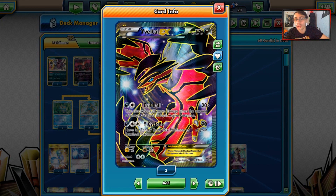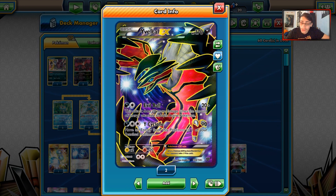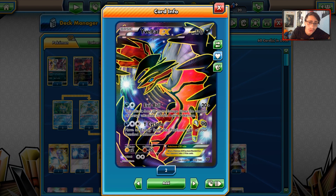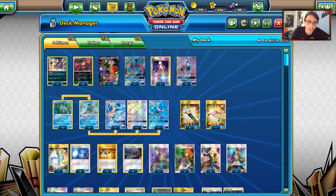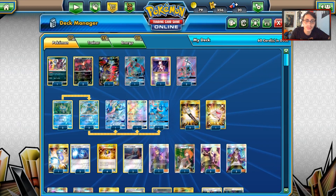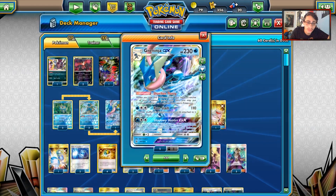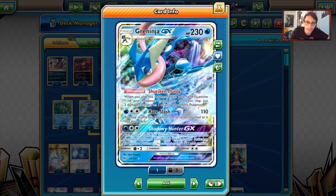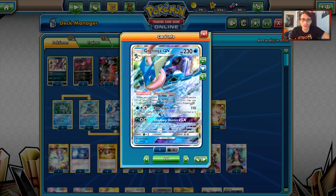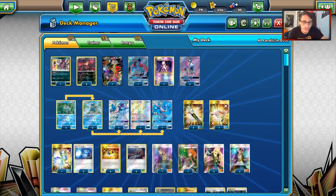Yveltal EX is really powerful. In a format with Buzzwole, which can have like 3 energy on it, even stuff like Lycanroc - with the Greninja boosts it's not hard for Yveltal GX to take a one-shot with Evil Ball. We have one Mewtwo because Buzzwole is so good. We run three Froakies, three Frogadiers, and three Greninjas. I have three regular arts, a Secret Rare, and a Full Art, so I'm going to run every artwork today. Two Aylases with Wonder Tag - Energy Drive is also really good with Greninja for the damage output.